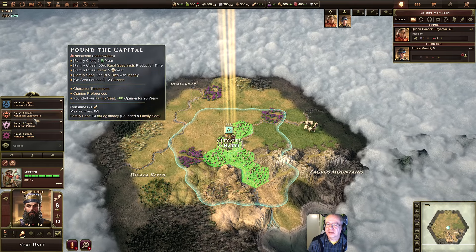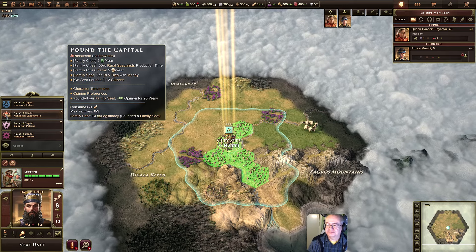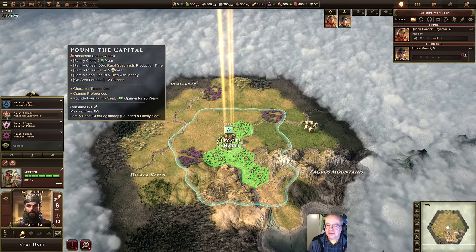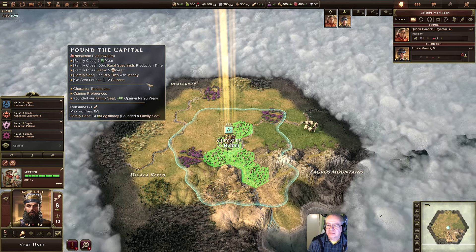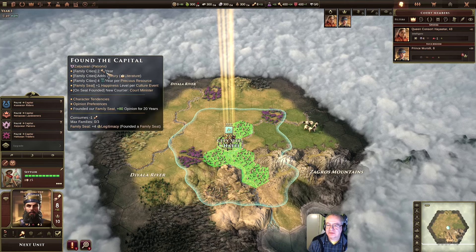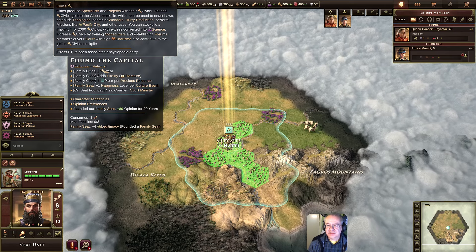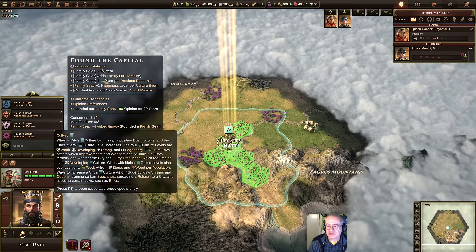Or we can try the Nenasans — the green head stands for growth, which might be a great idea. Rural specialists. Farms raise money as well. They can buy tiles with money. These guys produce civics — cities produce specialists and projects with their civics. Unused civics go into the global stockpile, which can be used to enact laws. There's also culture — civics and culture — we're looking at here.